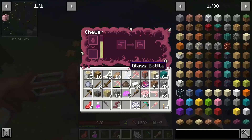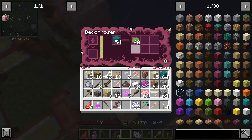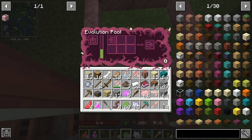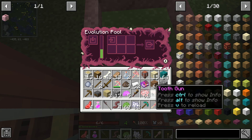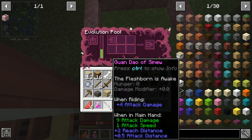The chewer gives you chewed up stuff, and the decomposer gives you a reasonable amount of other things that you can put into the evolution pool, which can make things like a tooth gun or flesh-borne shovel.